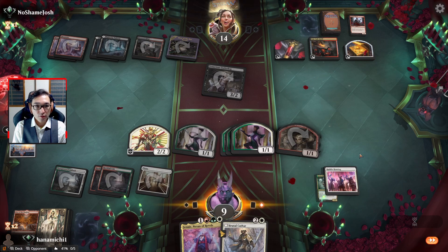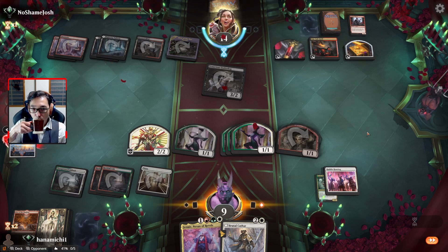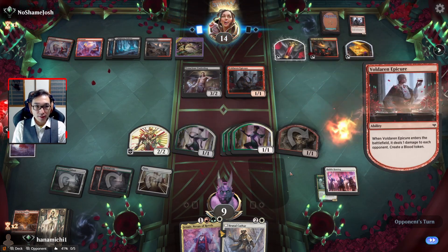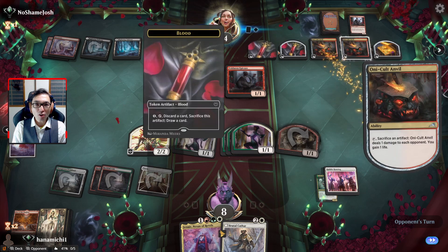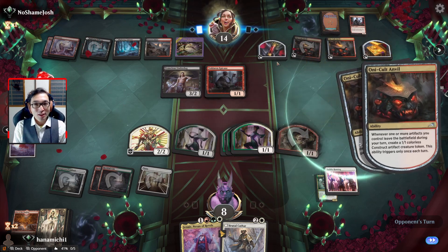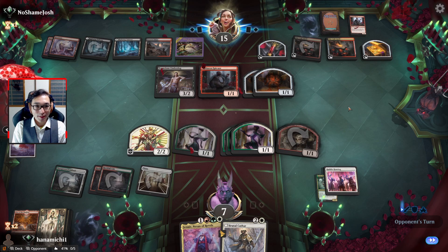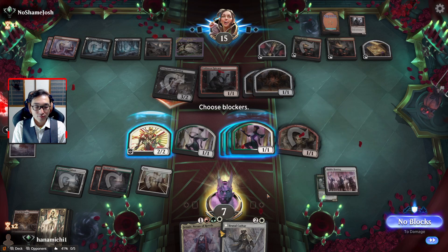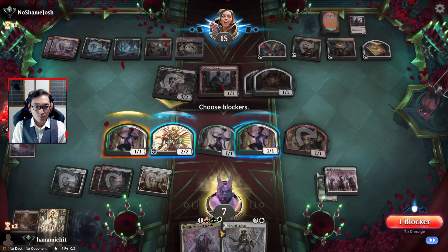Maybe Brutal Cathar next turn. They really need to decide what they're going to do - you're getting a free go. Oh no, they turned it into night. What was holding up there? Oh, it's the freaking Blood token - they're holding up Blood. You're kidding me.